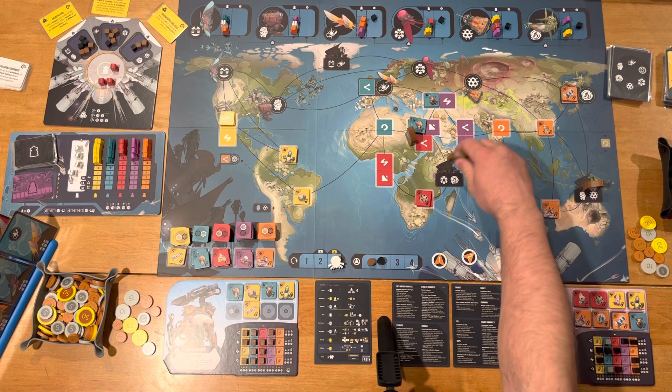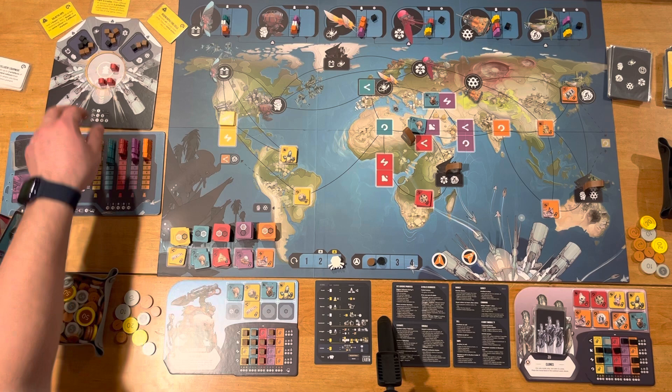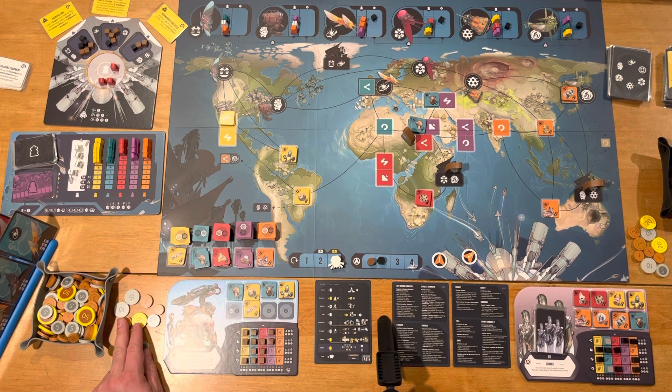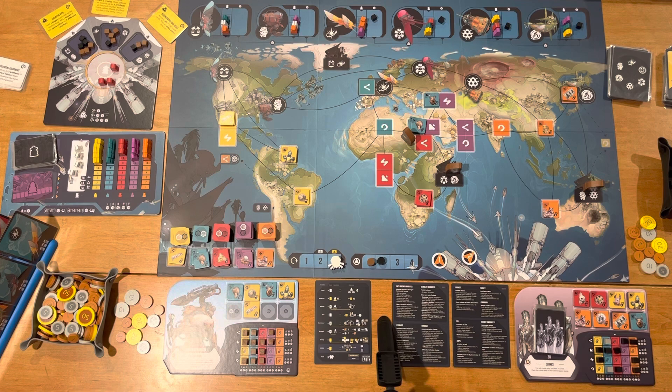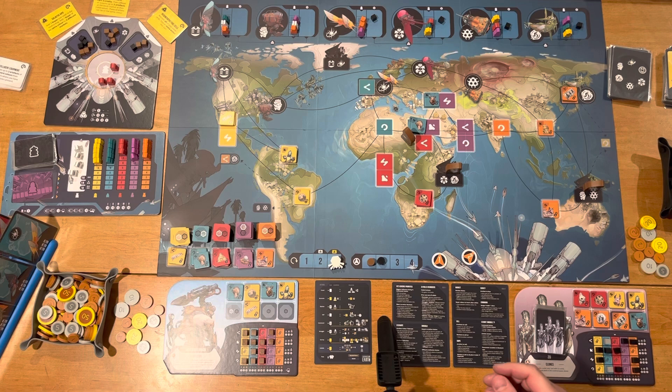You have explorers that need to be in certain areas to do certain actions. There's also the mothership, which involves an area majority mechanism — the player with the most cubes in those spots scores money at the end of the game, depending on whether you have the most or second most. Each round's payout depends on the standings, though there's obviously no third place in a solo game.